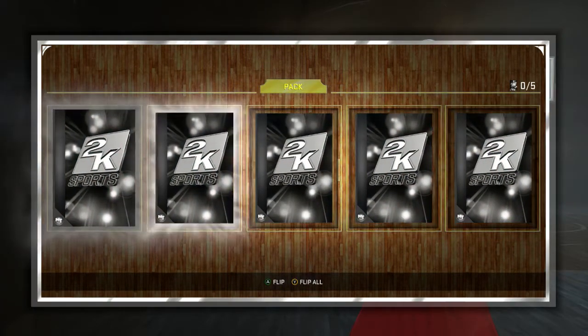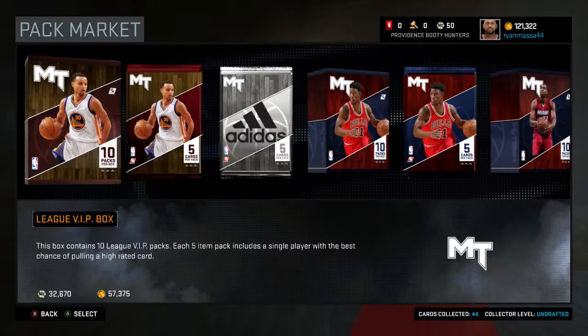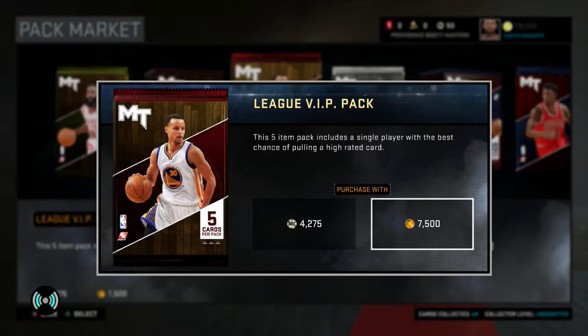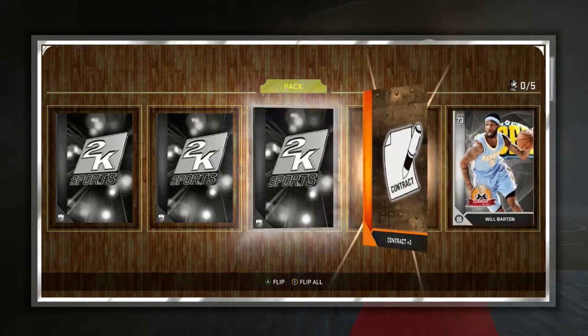Come on, I'm waiting for my amethyst... that is a disgusting pack. We have a Jordan Hill. Let's open a League VIP — why not. If you guys do want to see more of my MyTeam videos, make sure to let me know down in the comment section. We get a Will Barton... hyper chases though. This is not going so well to start off.